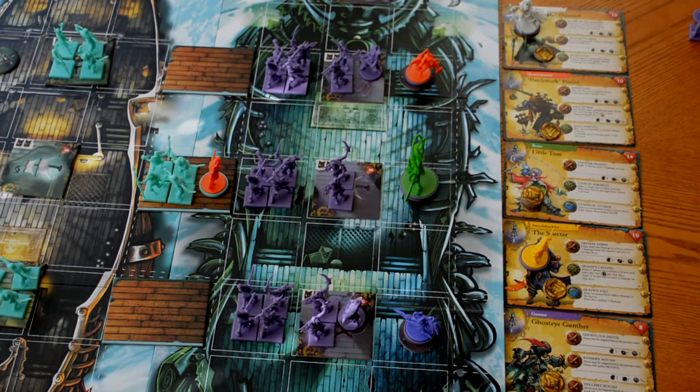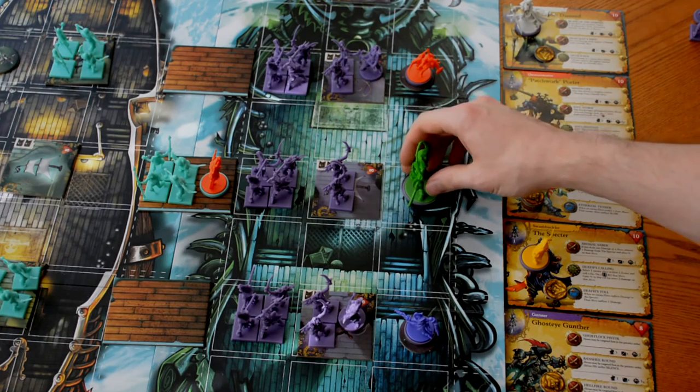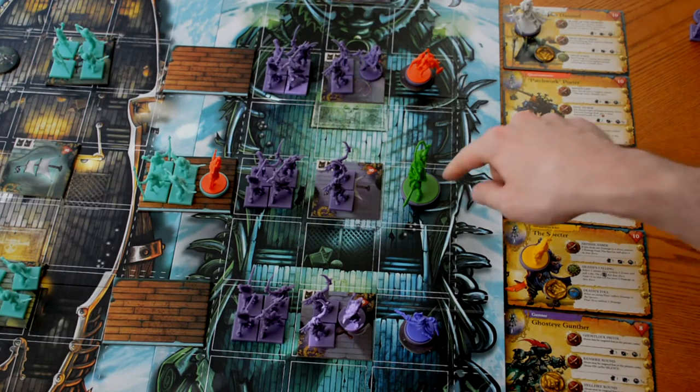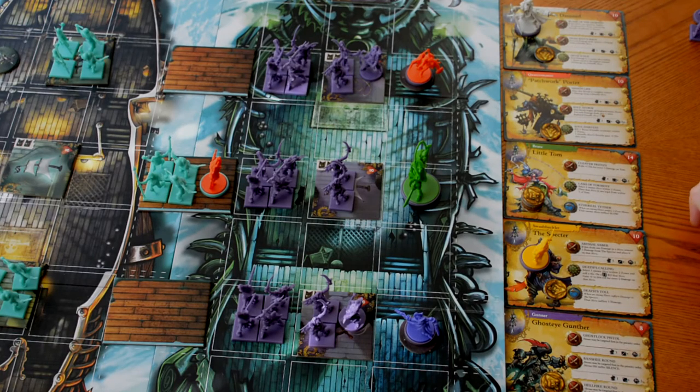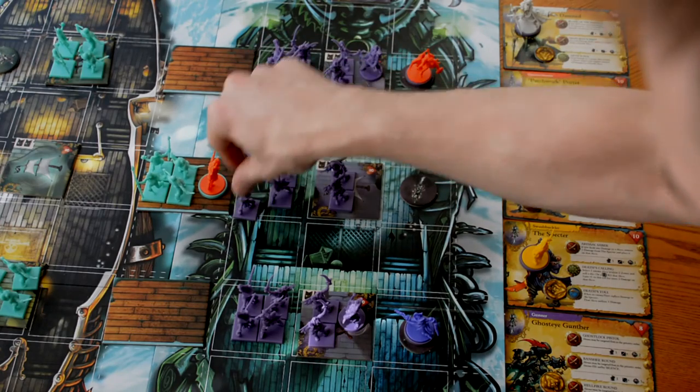Now it's time for the hero activation phase. During this phase, we activate all three heroes, each able to perform three actions. Let's look at Little Tom — he's got an enemy hero coming up with some deckhands. The first thing we do is move him into a position where he can attack. When a hero spends an action to move, they can move up to two zones, and it must be orthogonal movement — no diagonal. We move him one, two spaces in with his deckhands.